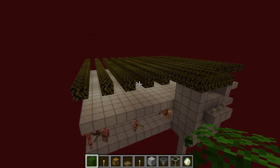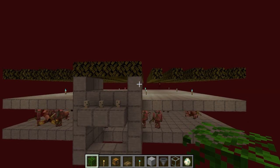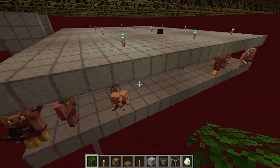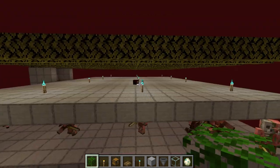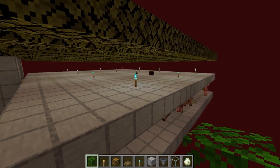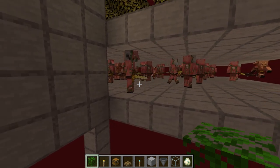Now that we have the entire roof done, we don't have to worry about any more ghasts spawning. If you want to get rid of the magma cubes, put one or two iron golems on each side of the farm — you can put one off the back if you want. Otherwise they don't spawn too many to be completely honest, but now we definitely have to do something about this bottom row.